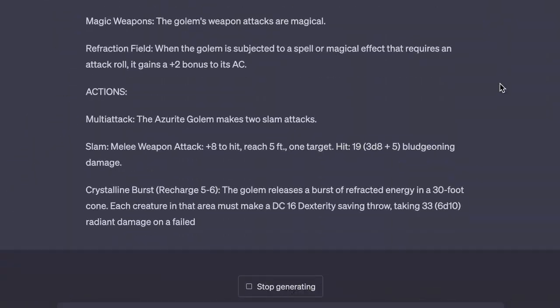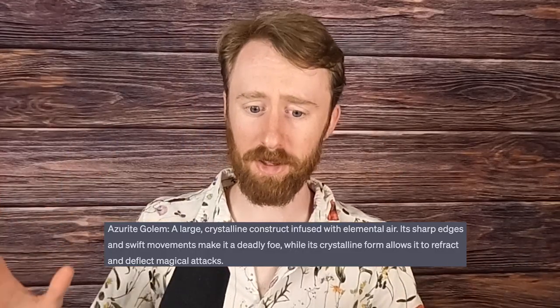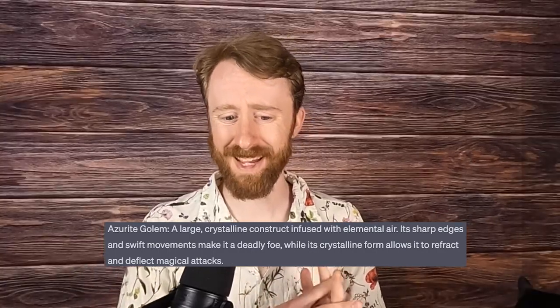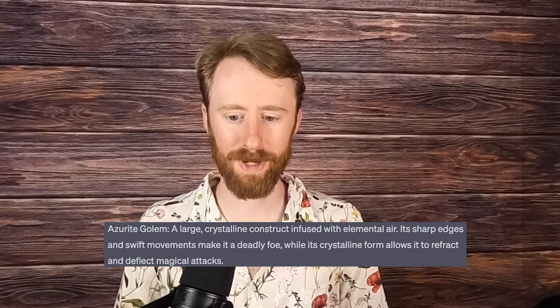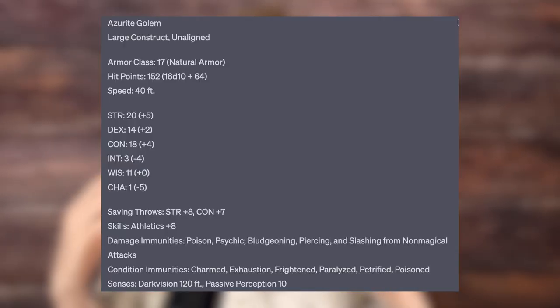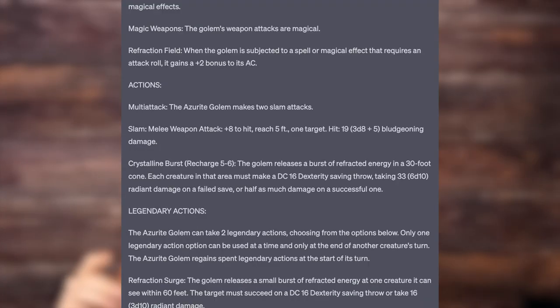The first monster is the Azerite Golem, a large crystalline construct infused with elemental air. Its sharp edges and swift movements make it a deadly foe, while its crystalline form allows it to react and deflect magical attacks. The Azerite Golem is a CR-11 large construct with 17 AC and 152 HP. It has a few unique attributes that make it stand out — for example, Refraction Field.